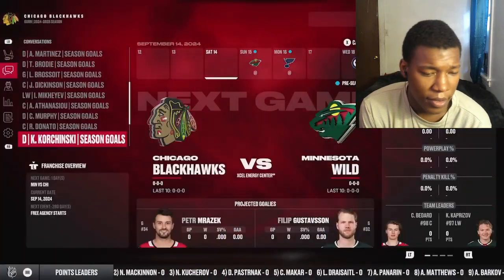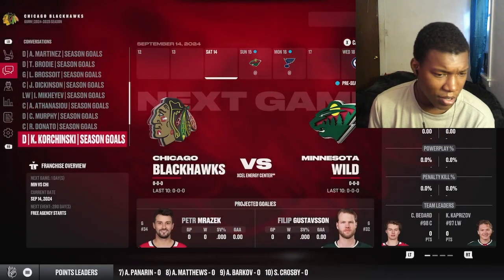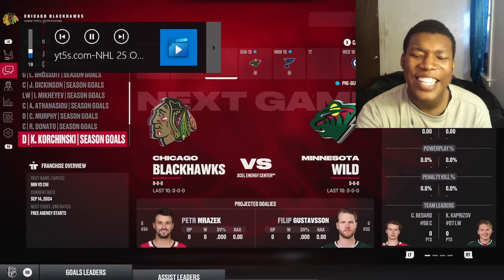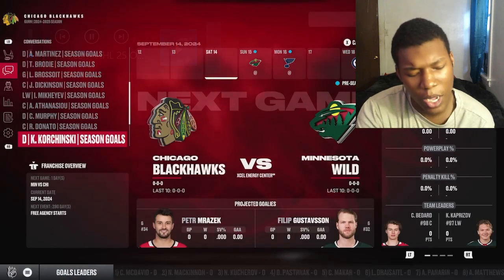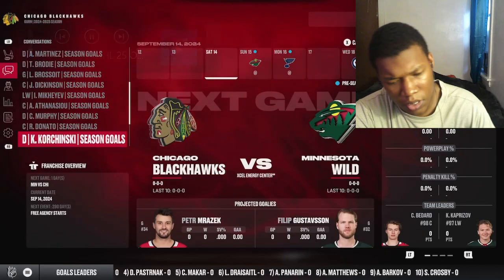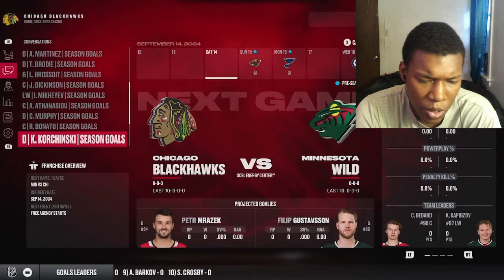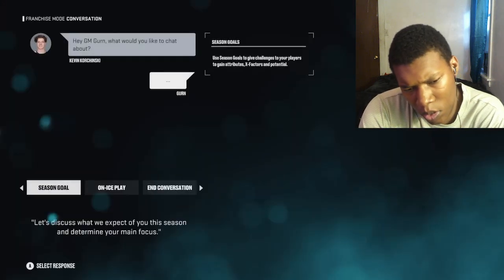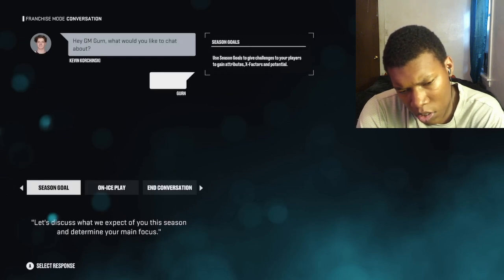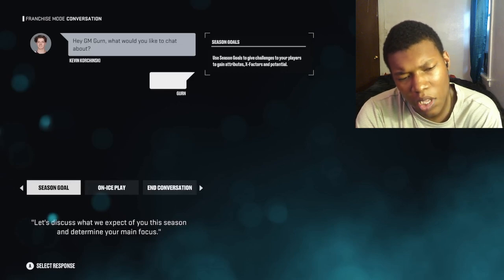Another new feature is the brand new conversation engine. We want every conversation to feel important and have a meaningful impact on your team. It's now a more proactive system where you're setting player goals or trying to fit players into your system. Going to a player like Chytil, you'll see two options: season goal or on-ice play. Each has its own subset of items. Season goals actually influence player development.